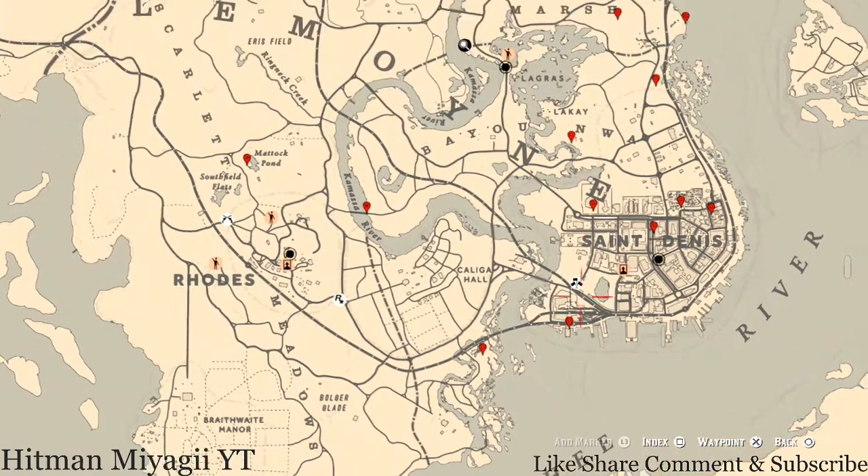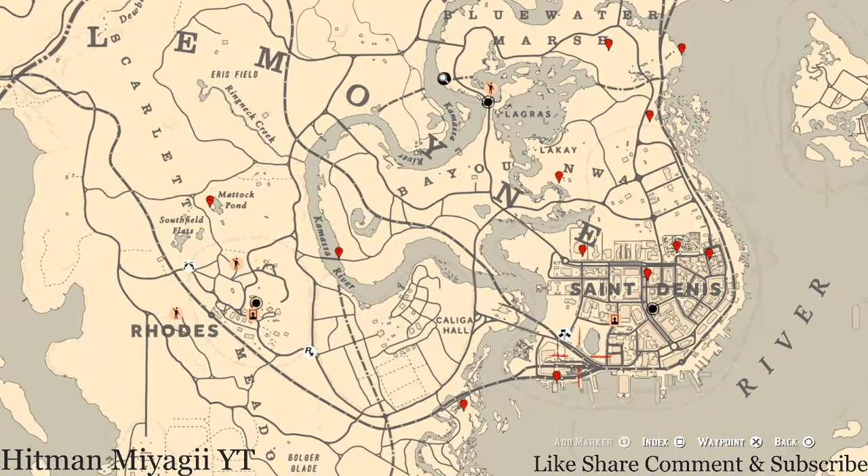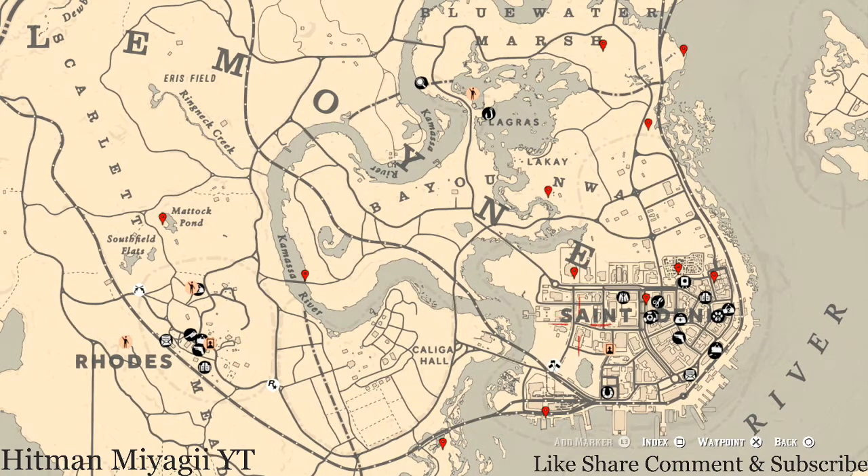Let's go over to the Lemoine area of the map. The cycles for today, Tuesday June 1st, are: family heirloom cycle 3, all luxury cycle 5, coin cycle 4, arrowhead cycle 1, wildflower cycle 2, antique alcohol bottle cycle 4, all tarot card cycle 5, bird egg cycle 6, and fossil cycle 4. Remember to check the description box below because the cycles are written out there, along with a link to the current fossil cycle video.